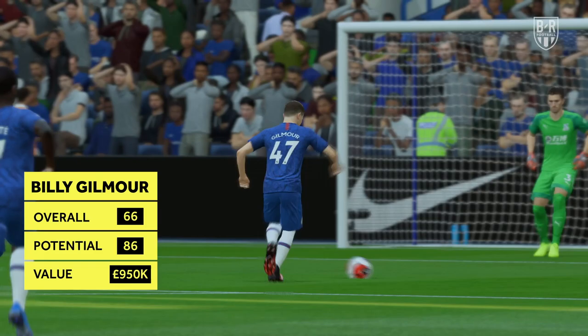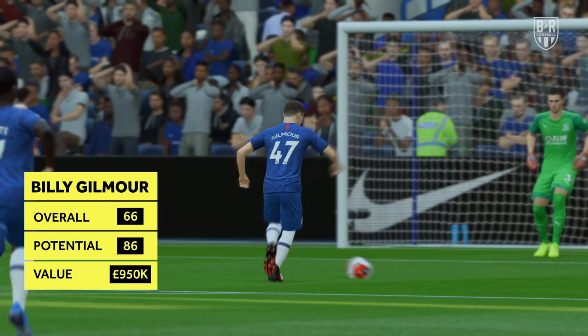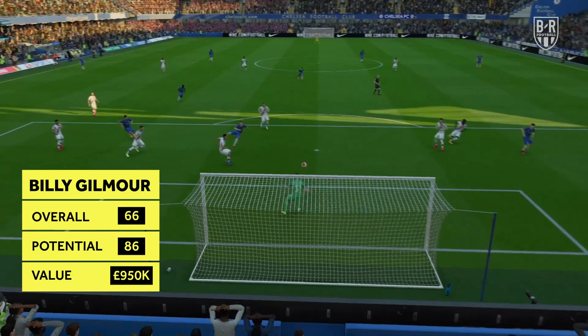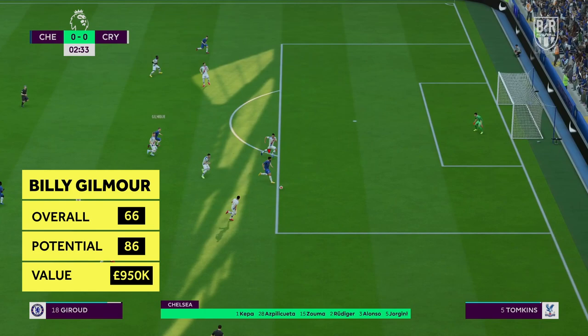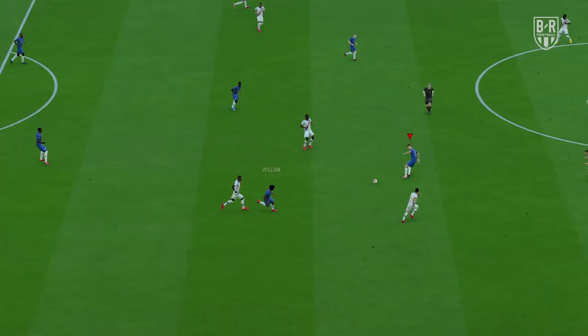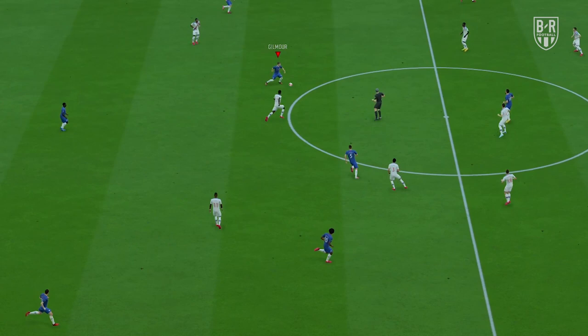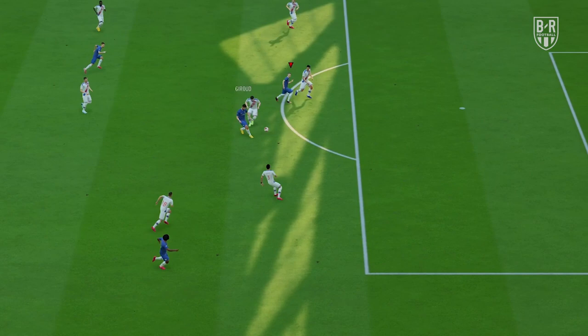Billy Gilmore — Chelsea, Centre-mid/Centre-attacking mid. Overall: 66, Potential: 86, Approximate price: £950,000. Billy Gilmore has impressed with several accomplished performances since breaking into Chelsea's first team under manager Frank Lampard this season, including a starring role in their win over Liverpool in the fifth round of the FA Cup. The Scot can hit the heights of an 86 rating on FIFA 20, so he's an excellent choice if you're looking to develop a central midfielder or number 10 who can cut it at the top level. Gilmore's physical stats leave much to be desired at the start of a new career, but he's agile and possesses strong distribution and vision.